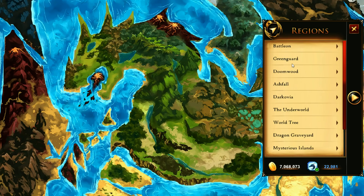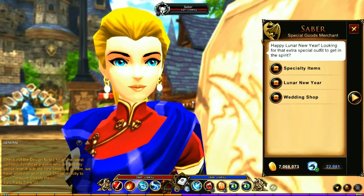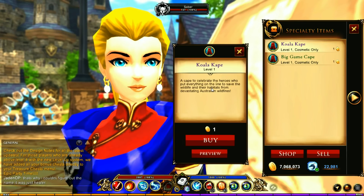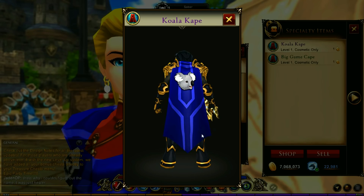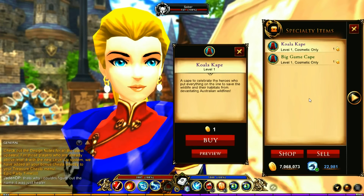Now let's jump back over to Batalon because I've still got one more thing to show you. Once you're in Batalon, talk to Saber — she's right at the beginning of Batalon, right at the entrance. And of course you've got your Lunar New Year shop, which I already covered. But did you know there is a specialty items shop? Now this is only around for a little while, but check this out — you have a koala cape. A cape to celebrate the heroes who put everything on the line to save the wildlife and habitats from the devastating Australian wildfires. That is a really nice cape and a very nice gesture.